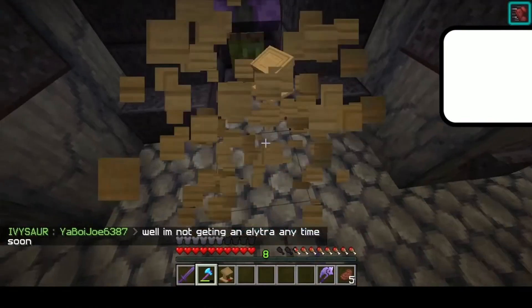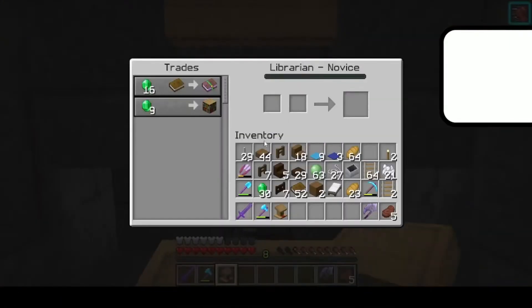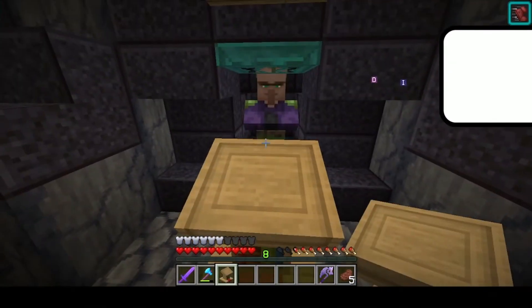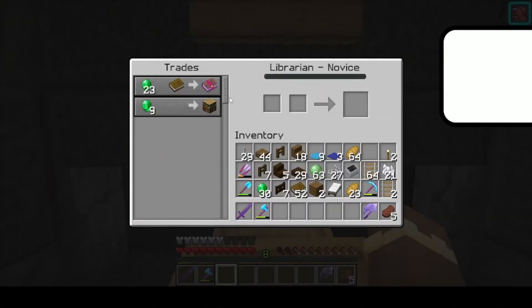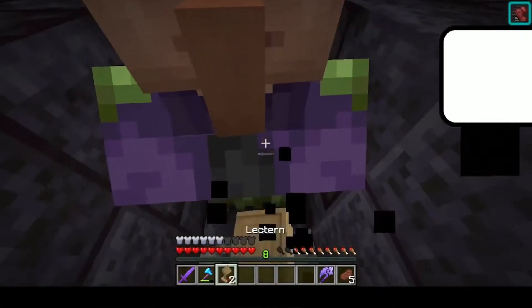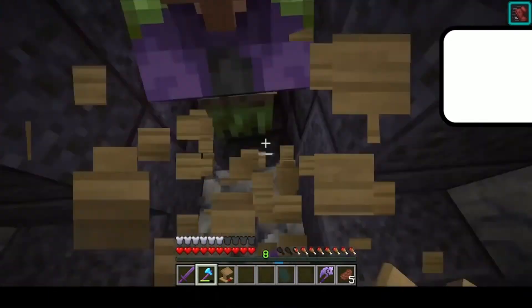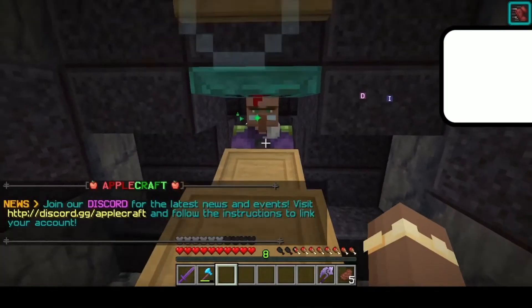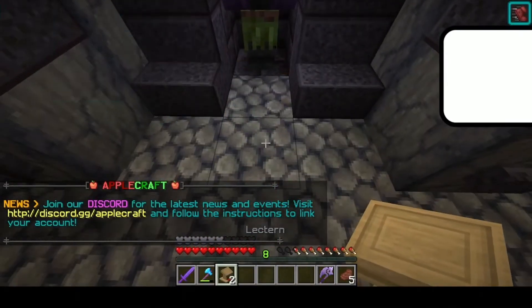So as you can see, I'm placing a block — his job block — one block in front of him, and it works sometimes. And then he doesn't have the book I want, so I try again, and it stops working. So I tried messing around with it and I found this method: basically you place one — see, I place it directly in front of him, he doesn't take the job. So you place one block in front of him, and you place a second lectern directly in front of him, and then it works for some reason.